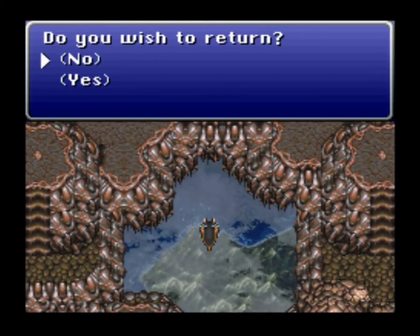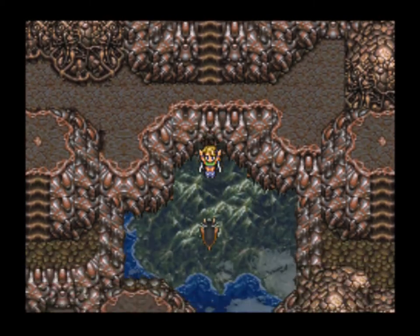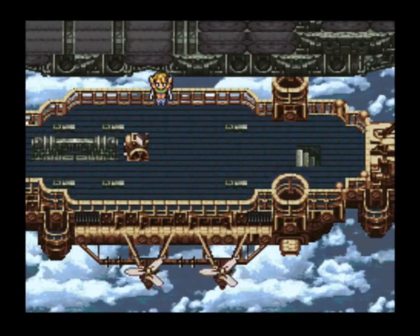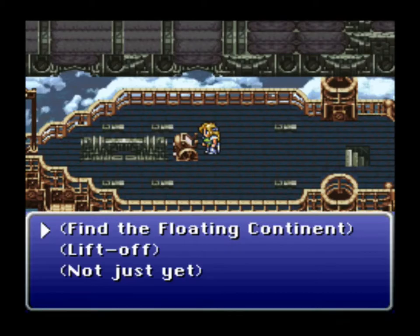You need to save once at the beginning of the game, and then play the game as normal until you get to the floating continent. Once you're on the floating continent, jump off onto your airship, press the controls, hit the lift off button, and wait for just a second.